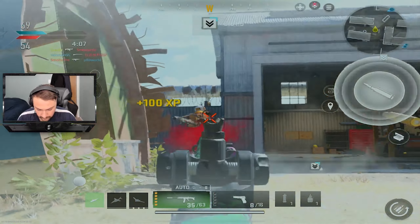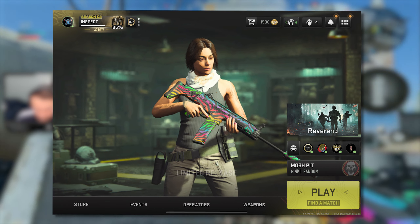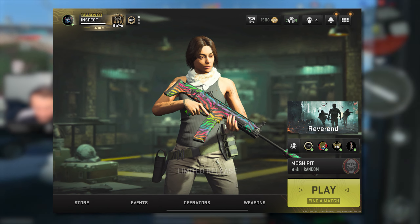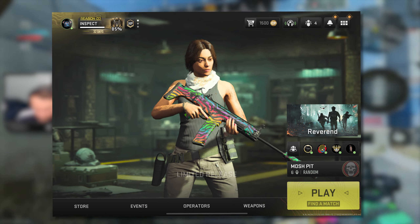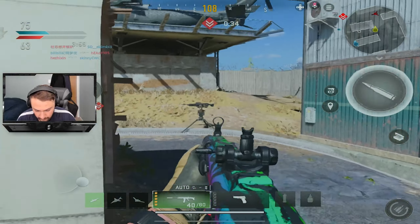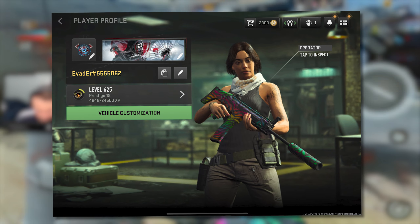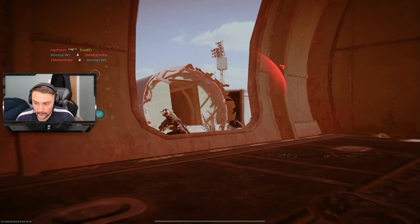We received new UI improvements visible when you launch the game and go to the home menu. The home menu page is a lot better — it's more simple, organized, and less cluttered. They moved everything from the left to the right in terms of accessing bundles, your friends list, changing game mode, and finding a match, and they reorganized the bottom horizontal bar for store, events, operators, and weapons. Vehicle customization has been moved — you now access it by clicking on your personal profile.